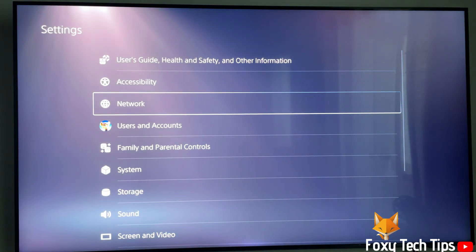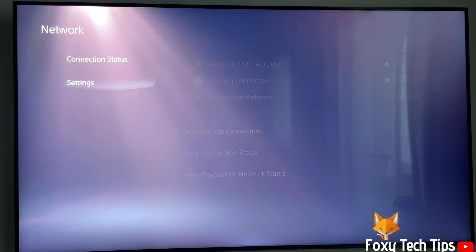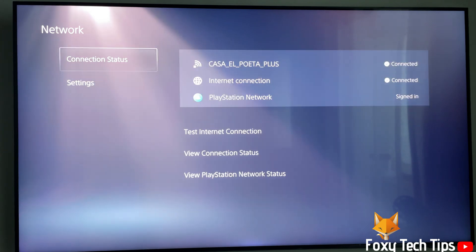In settings, open network. Now select settings. Click setup internet connection.